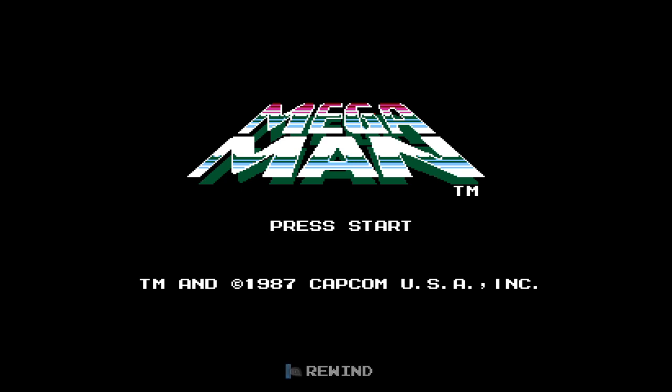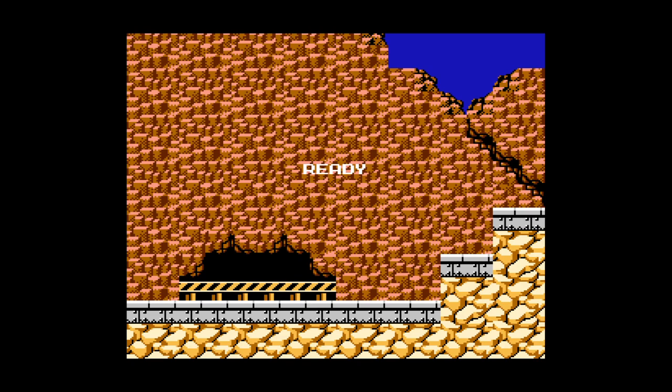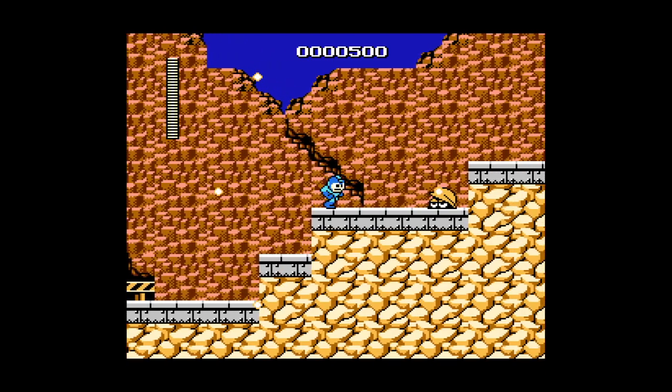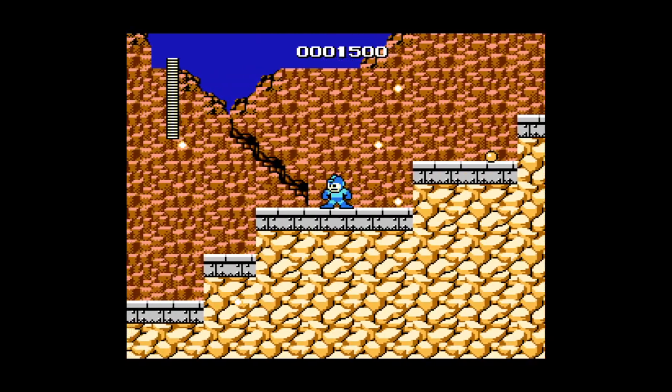Welcome to Mega Man 1. I'm not going to be using Rewind if I can remember not to hit L1. You have six bosses that you can select which one you fight, for anyone who doesn't know Mega Man. I'm actually going to start with Gutsman, and there's a reason for that. Mega Man has also been given the loving nickname of 'Jump and Shoot Man,' because it's basically all you do in the game — jump and shoot.